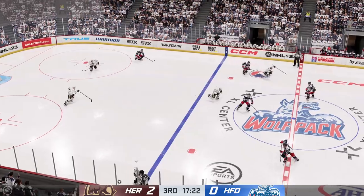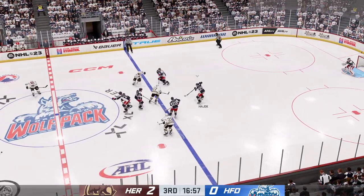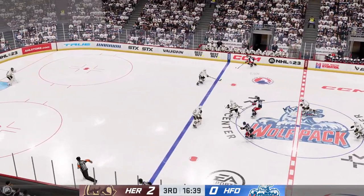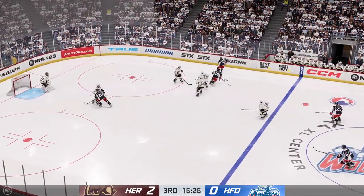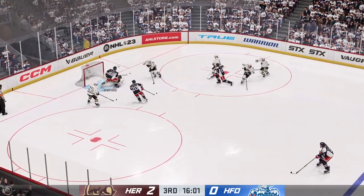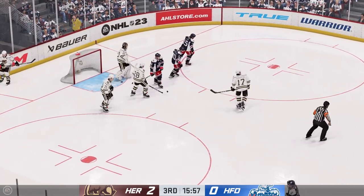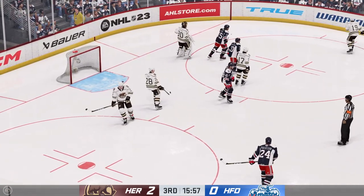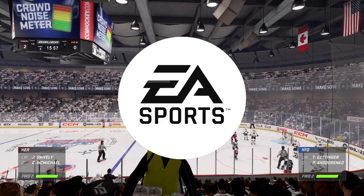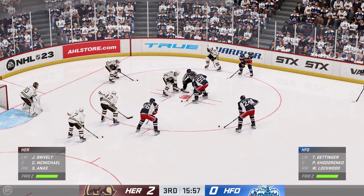He feeds it down to Scarbosa. He had the right idea but couldn't make that pass. Looking to make something happen along the boards. Here he is in close — what a slick stop by Shepard. He had to get up tight to the puck, in close. He takes away any room. We're still in the early stages of this period. We've got a 2-0 game here tonight.